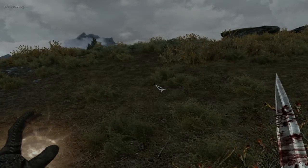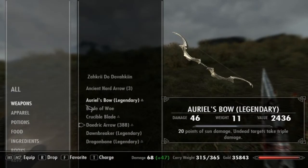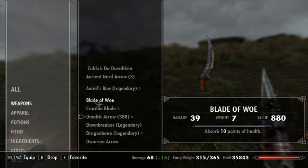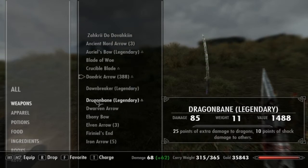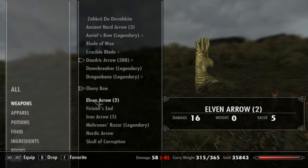Let's see — do I have the bow? Weapons. Blade to move — who's supposed to blade? Oh, nice — Stonebreaker. Dragonbane. Carbon arrow — throw that. Ebony bow, ebony bow, we're gonna take that. Oh no.